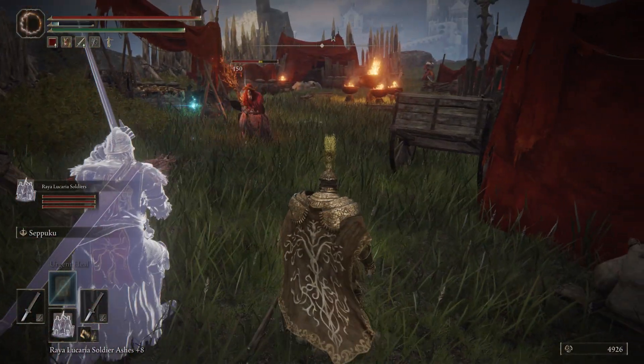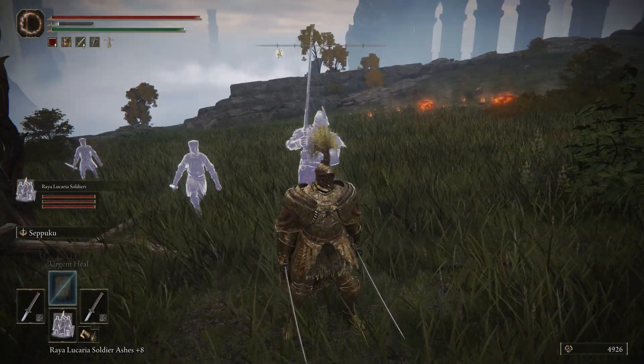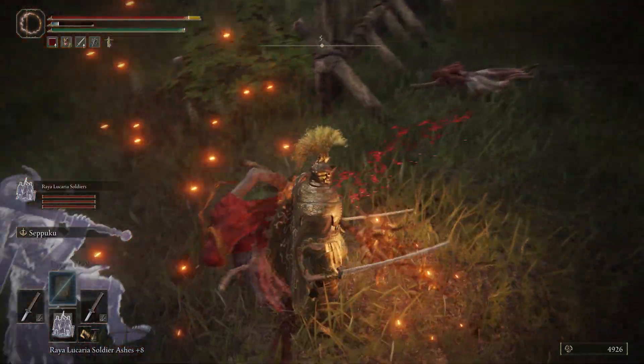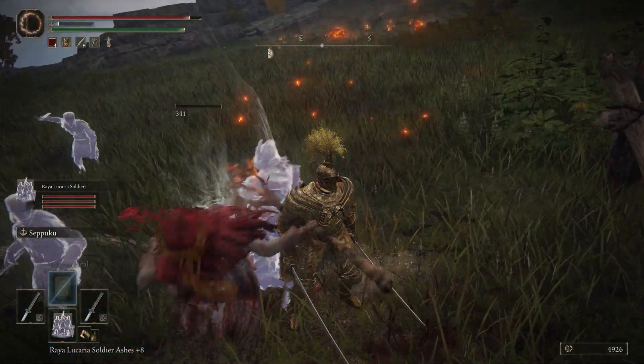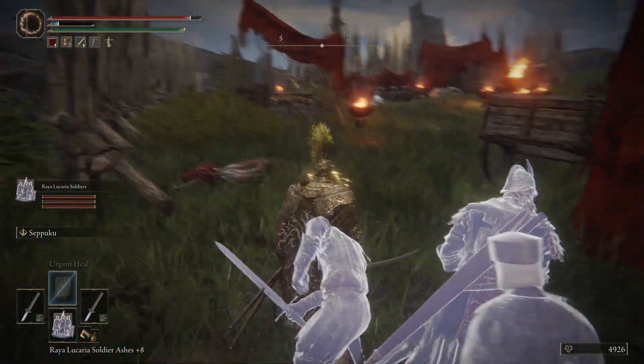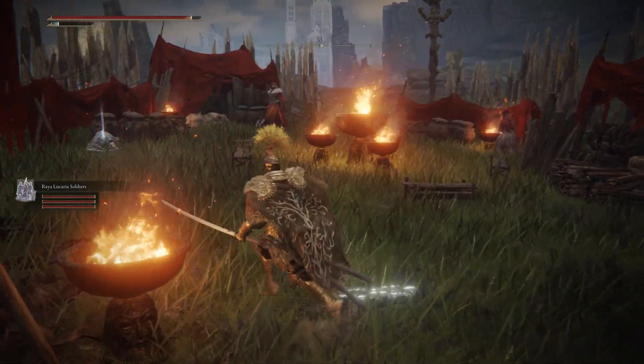These spirits will come in and fight for you — they'll go in and attack if they see an enemy, or just kind of play around. It's completely dependent on the enemy. As you can see, they're over here kind of fighting. Some are pretty strong; you can level them up. Mine are plus eight currently.